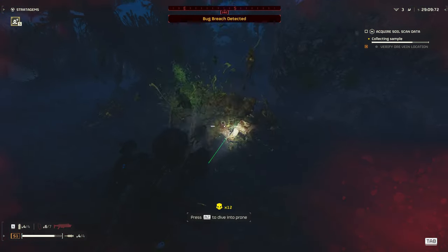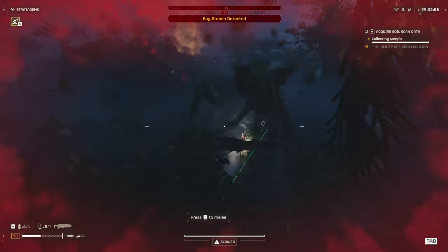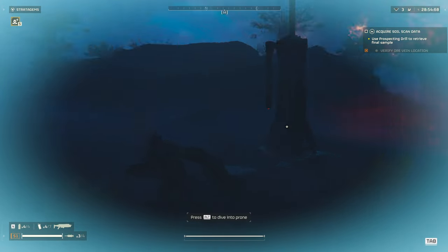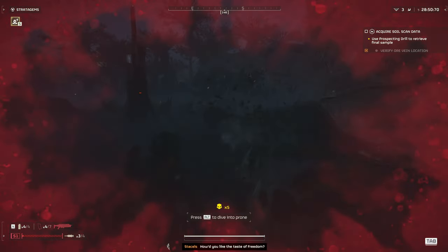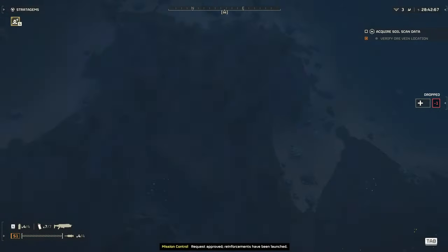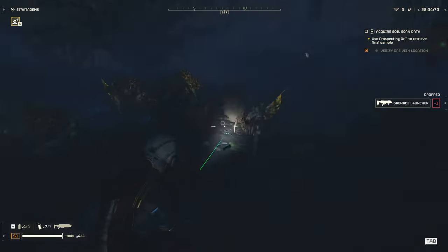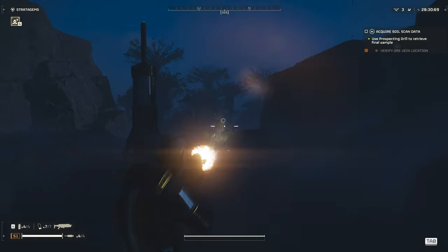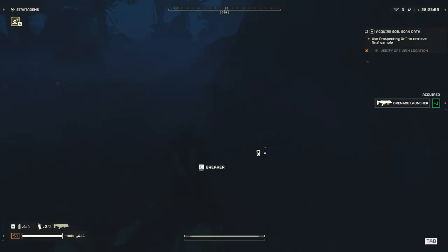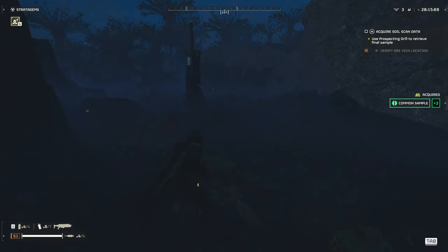They took down my Gatling. I tried to stim but didn't manage. Request approved — reinforcements have been launched. Reporting to the front. That's empty but we can get our stuff, so that's okay. As long as we have our grenade launcher, we're good.